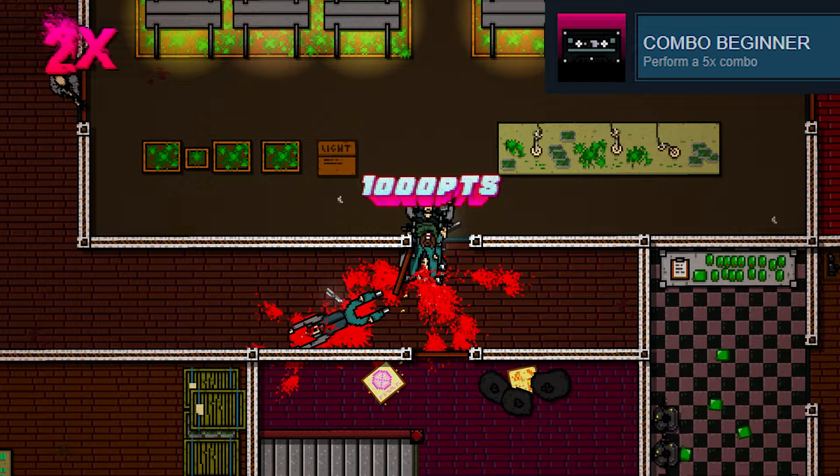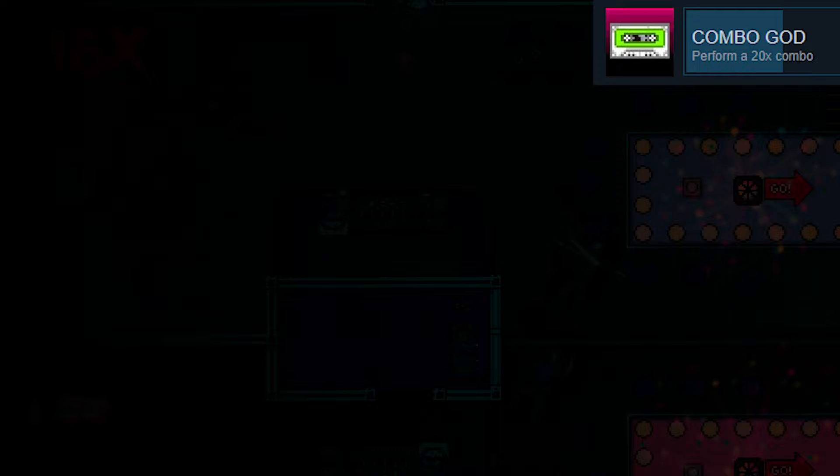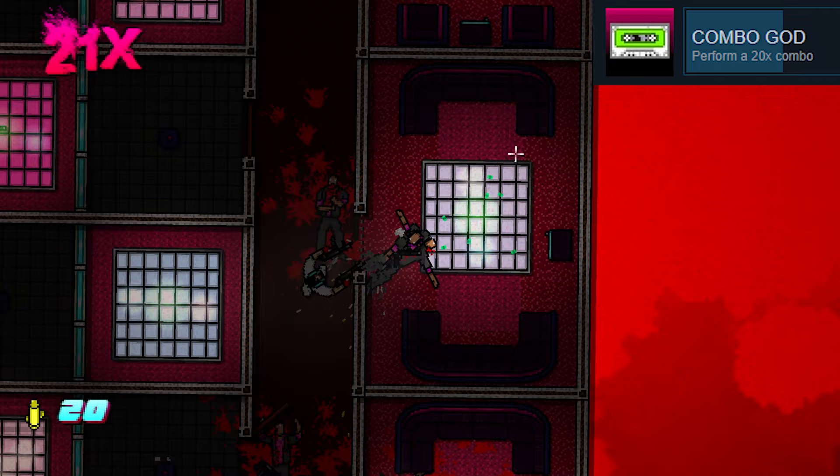By the way, timestamps are in the description. The first on the list is Combo Beginner — get a 5x combo. I'm pretty sure that everyone has this. Combo Intermediate — get a 10x combo. Combo Master — get a 15x combo. Combo God — get a 20x combo. My only tip for getting high combos would be to simply be fast and efficient. Run around like a headless chicken trying to find his brothers and killing everyone in sight.